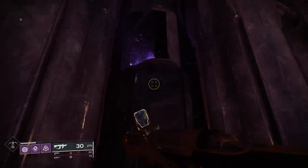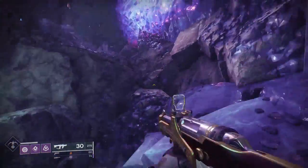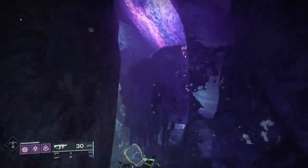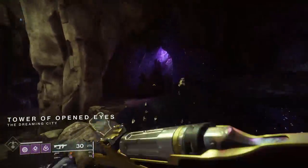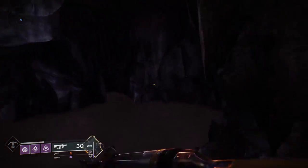After you have all three of those things, you're gonna want to head over to the Last Wish raid and go in solo. Then you're gonna want to head to the wish room — this is where you put the wish in to take you over to Shuro Chi. That's where the magic happens.